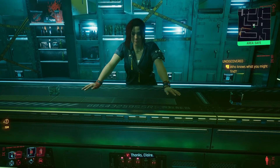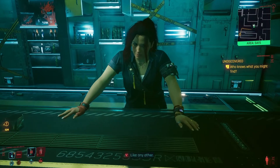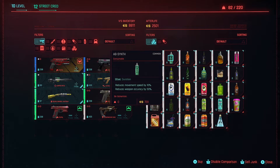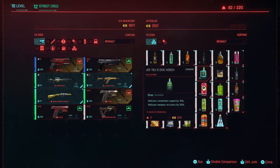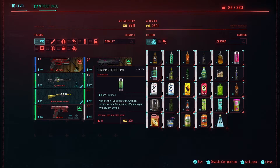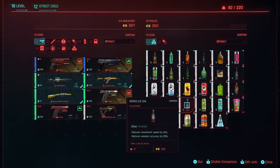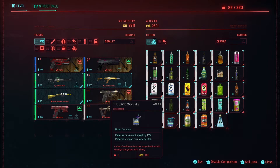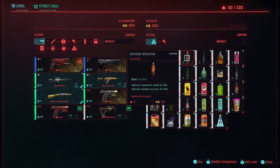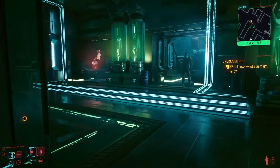Did she give me one? The first one's on me. I don't see anything go into my inventory. Let's see what we got here - where's Jackie? We skipped one. Oh, that makes sense. That's what's funny - Jackie ordered that drink. Little did he know. Where the heck is Jackie? I don't even see it here. Maybe it's got to reset the inventory.